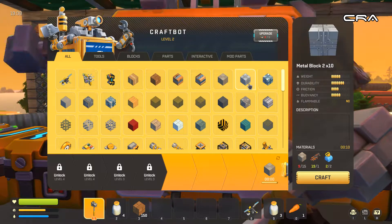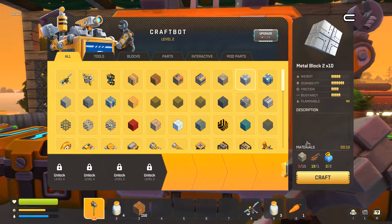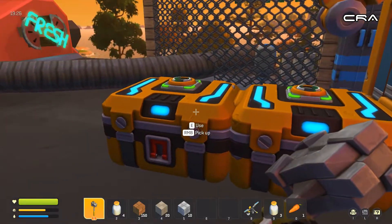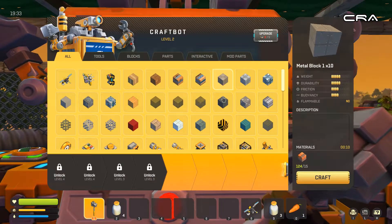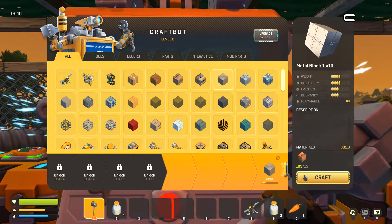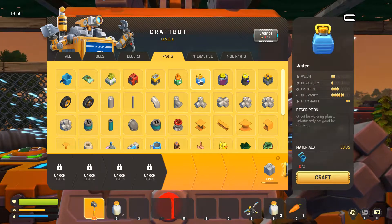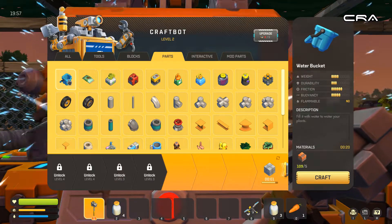That's buoyancy of 4. That's buoyancy of 5. A bit higher durability. This is slightly annoying me - the fact that I have to keep moving stuff from one side to the other. I need to produce some more of these. Buckets, buckets of water. Apparently buckets are made out of scrap metal. Interesting.